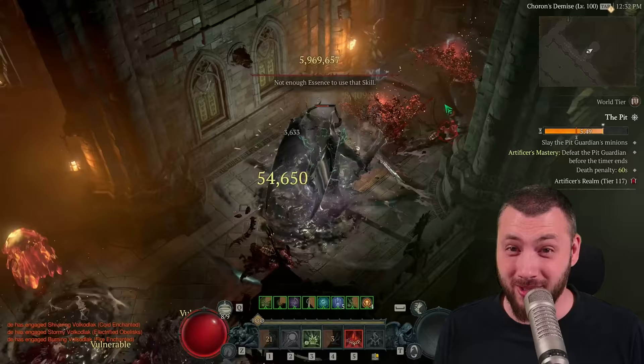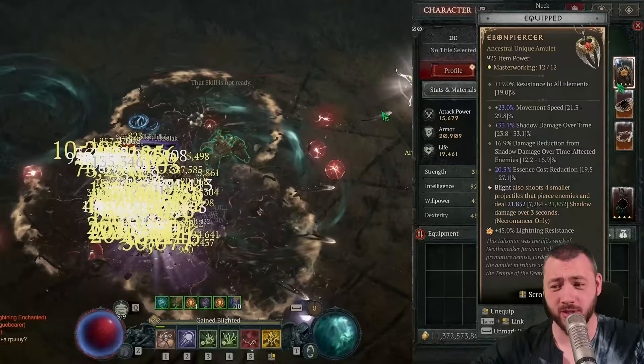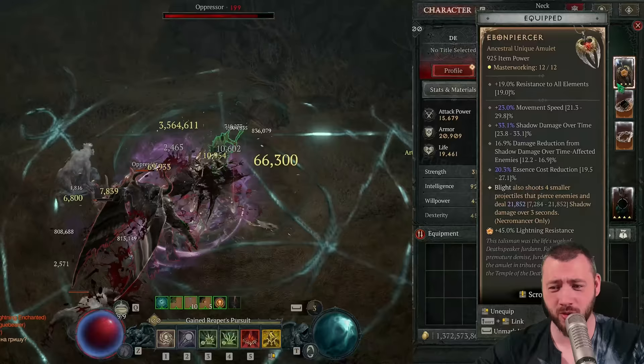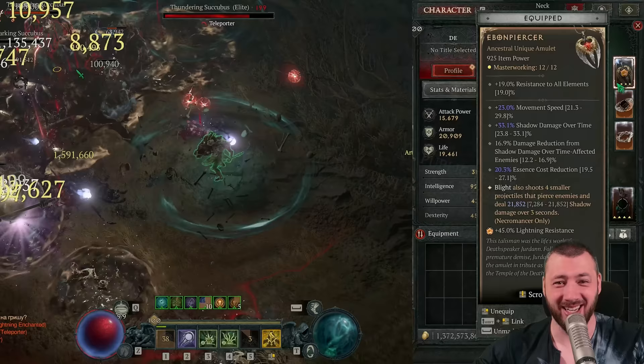Let's talk gear and begin with the Ebon Piercer Amulet. Stats include movement speed, shadow damage over time, damage reduction from shadow-damage-over-time-affected enemies — which is so important this season because of the lacking damage reduction — essence cost reduction, and then blight shoots four smaller projectiles that deal damage over time. All that damage over time can lucky hit.